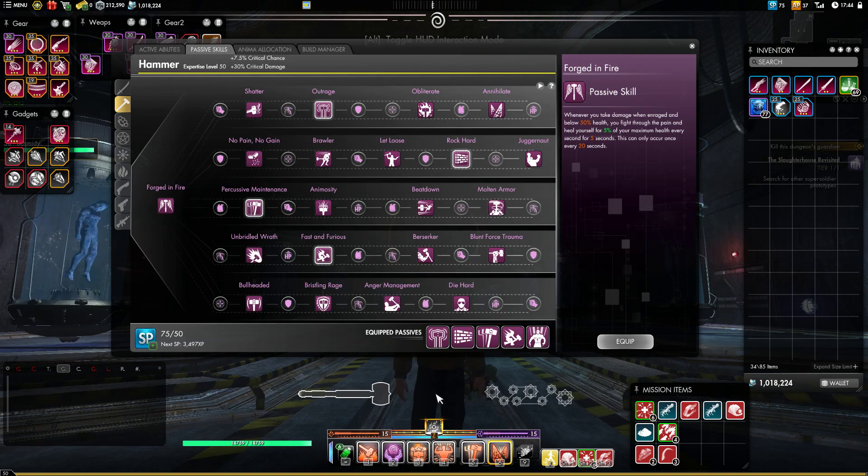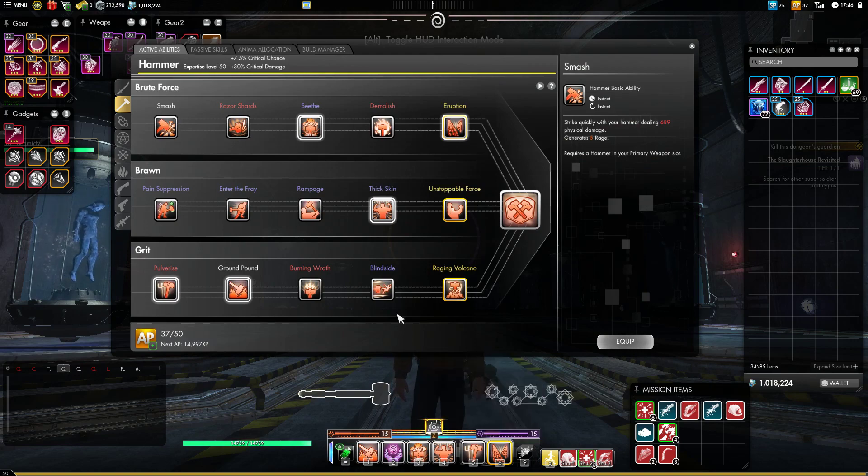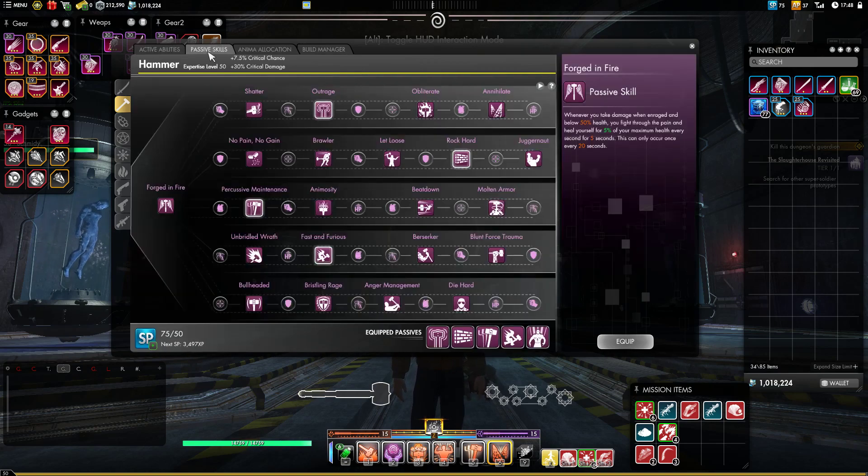So those are the real core skills. Most of the time, you will be replacing Seathe and its passive Outrage for these situational skills. Our first one is Pain Suppression, which makes it so that whenever you get hit, before the hit lands you will heal. You'll heal for 50% without the passive, but with the passive you heal for more than the thing deals. So in any fight where you're not in danger of dying in one hit, this just makes you basically immortal for eight seconds.